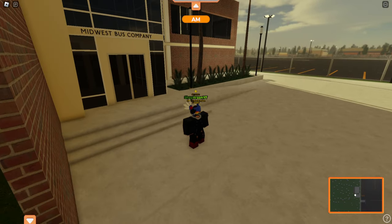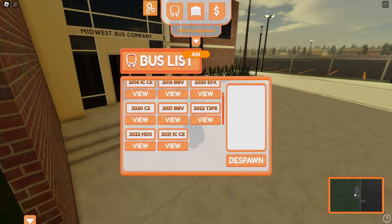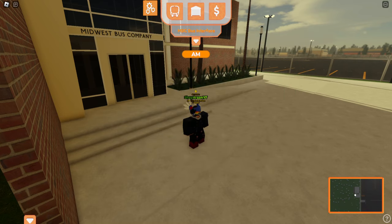First things first, some of the things they've added are obviously the new buses: the 2024 CE, T3FE, Bluebird Vision, and HDX. So all the premium buses got an update. Speaking of premium buses, you can now drive the old premium buses such as the 2021s and 2022s — those are accessible to everyone. However, you can't spawn them in right now because people still have them and they're trying to get everything transferred over to the new buses.